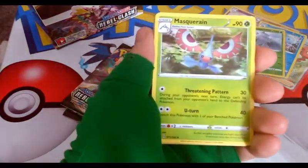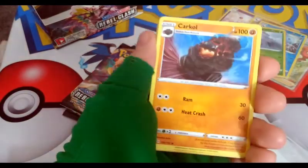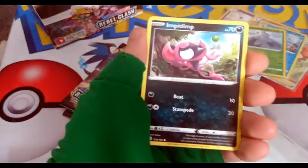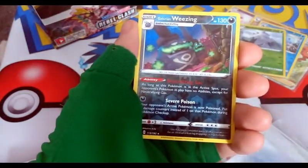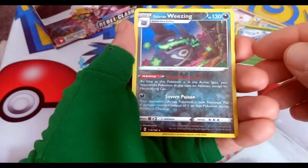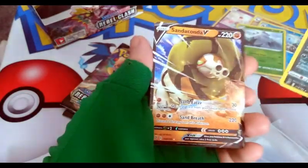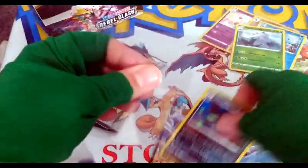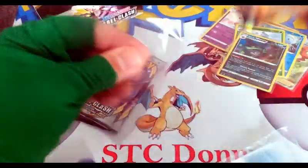Steel Energy — or Metal Energy, however you want to say it. Got a Masquerain, got a Hattrem, a Carkoal, a Sirfetch'd, a Stufful, a Cofagrigus, The Pimp, Shinx — I call him Shinx — Galarian Weezing. Very cool Reverse Rare, I dig that. And a Sandaconda V — that is an awesome pack. Galarian Weezing and a Sandaconda V Ultra Rare.